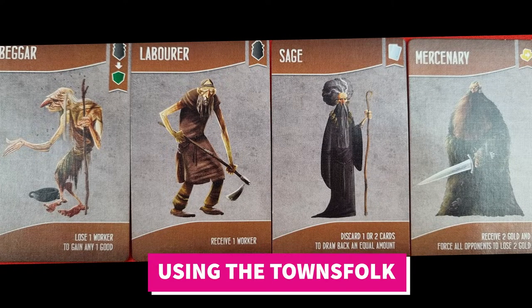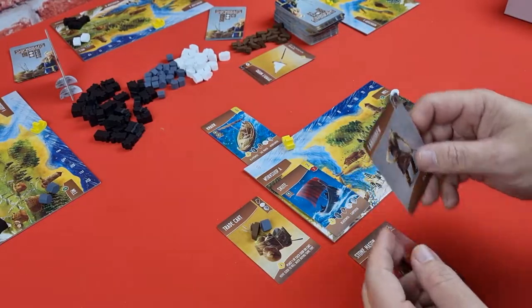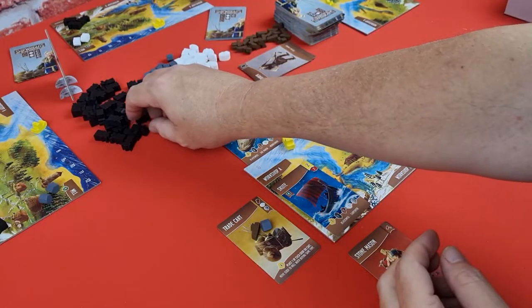The cards with the gray background are the townsfolk. There are many different kinds, and at the bottom you will see the instructions and effects of each. When you play one, discard it and take the effect.